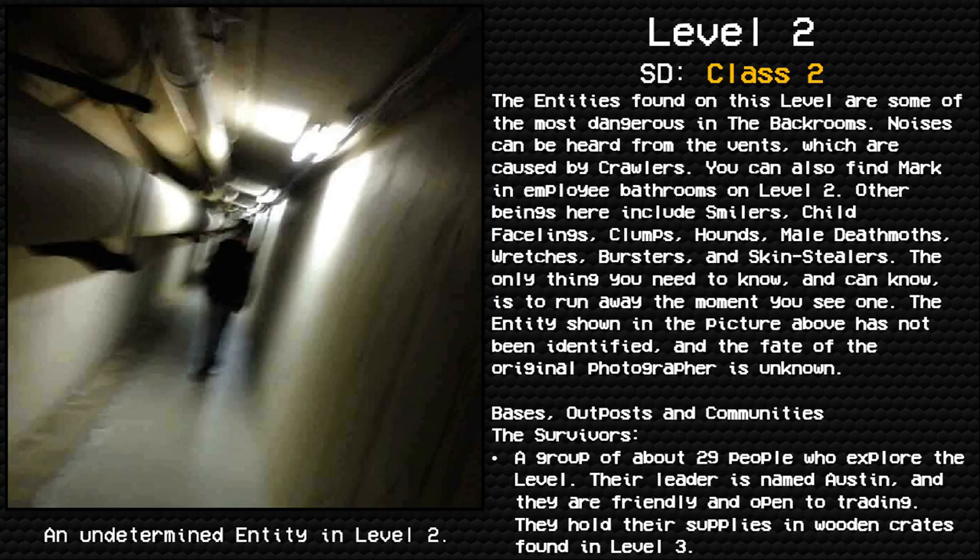The entities found on this level are some of the most dangerous in the Backrooms. Noises can be heard from the vents, caused by crawlers. You can also find Smilers, child facelings, clumps, pounds, male death moths, wretches, bursters, and skin stealers — as well as Mark in employee bathrooms. The only thing you need to know is to run away the moment you see one.